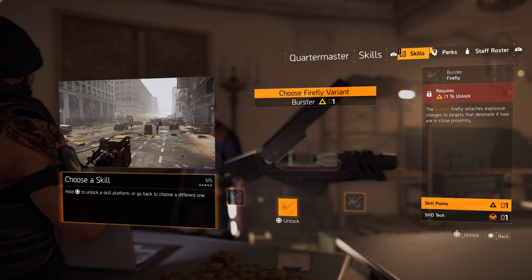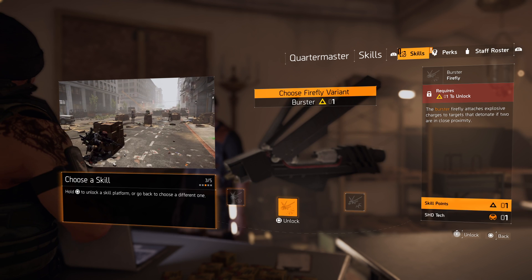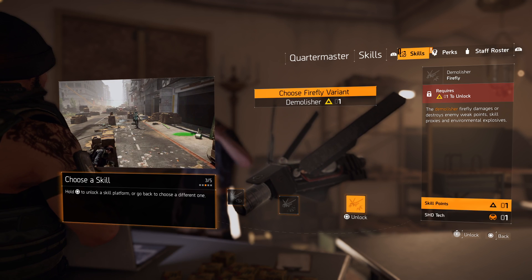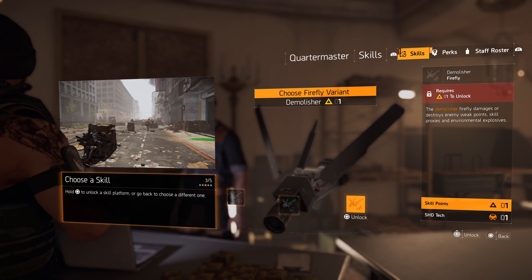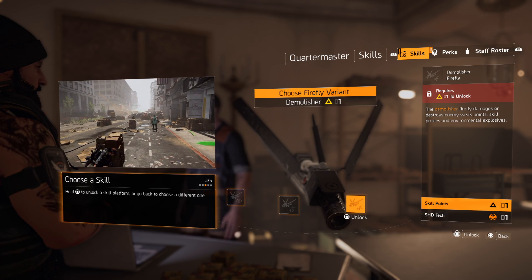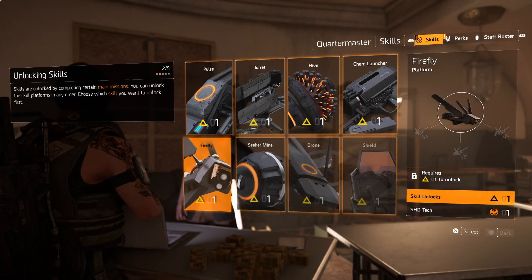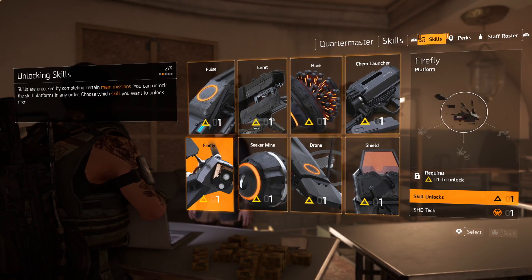The burst firefly lets you choose multiple targets — it'll fly across multiple targets, which is quite clever. There's also a variant that destroys enemies' weak points. Damaging weak points means you can then focus fire on the weak spot, which is really handy against heavy enemies so they don't just sponge all your bullets.